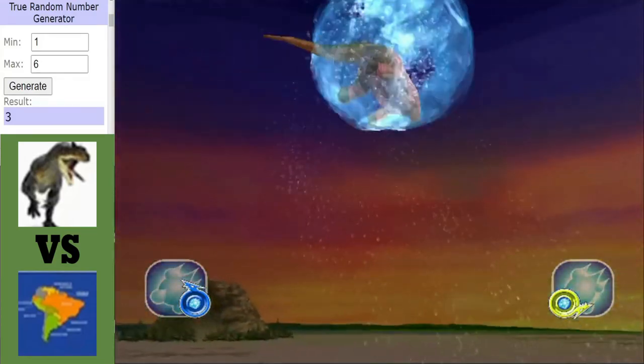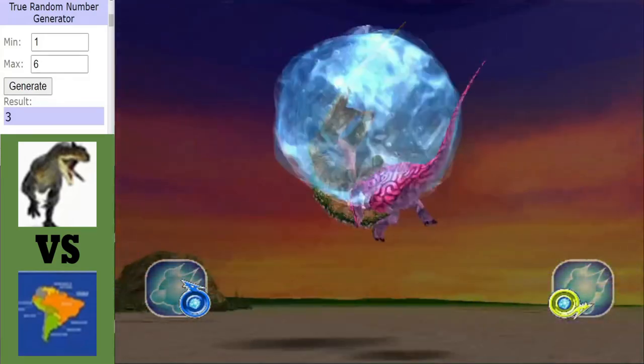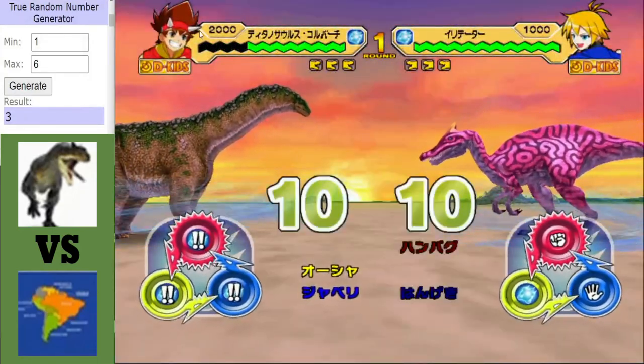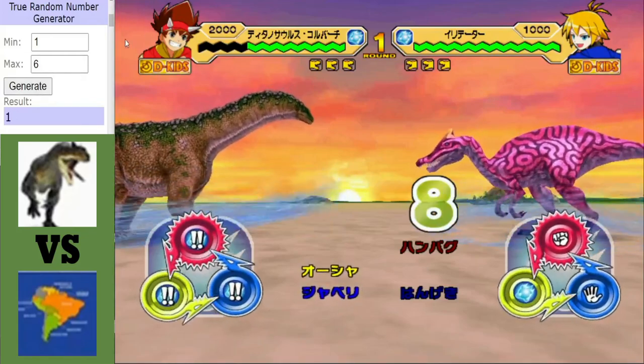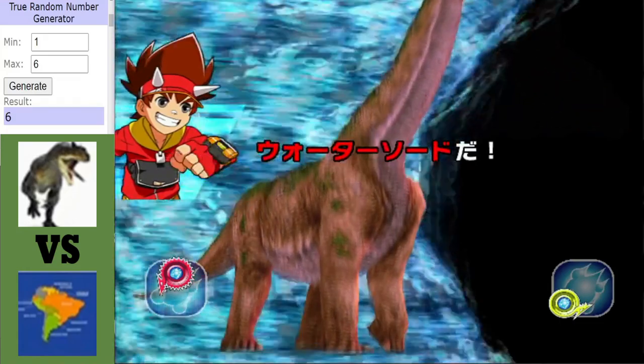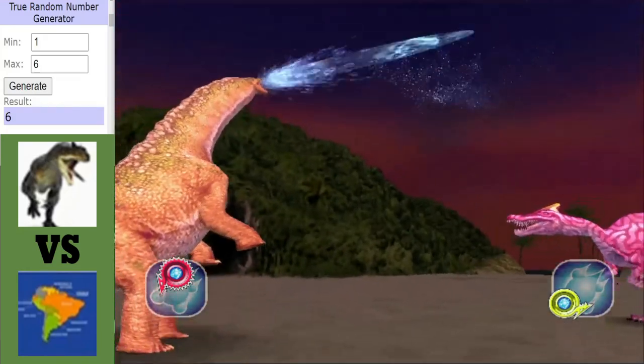A tragic sphere from the back from Irritator — a strong start for Team South America. But not too much damage done to Isosaurus, because it is super defense type, so it's super resilient. The Isosaurus strikes back with a crit, and it is a Water Sword.